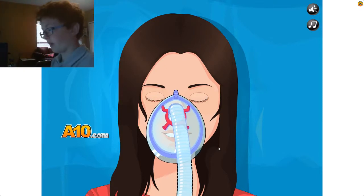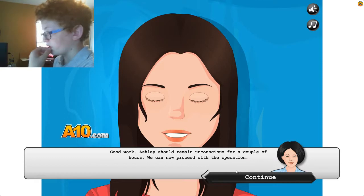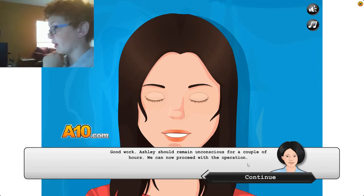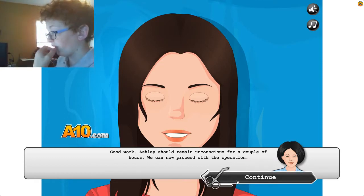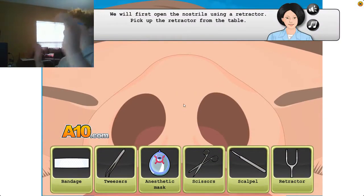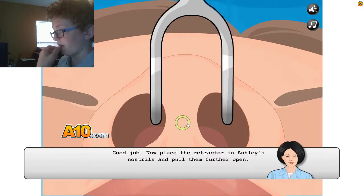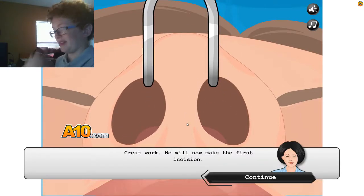She died — okay, we killed her. Ashley should remain unconscious for a couple of hours. Now we can proceed with the operation. Let's go — no one wants to see that. We will first open the nostrils using the retractor. Pick up the retractor from the table.